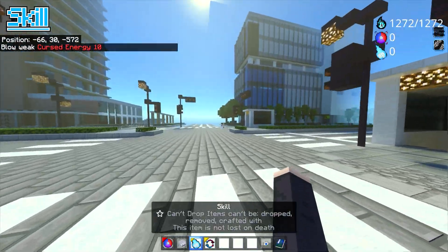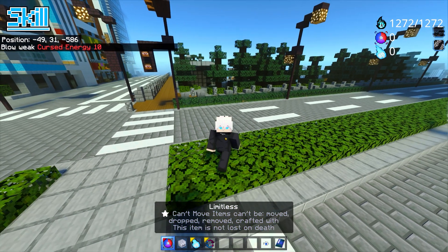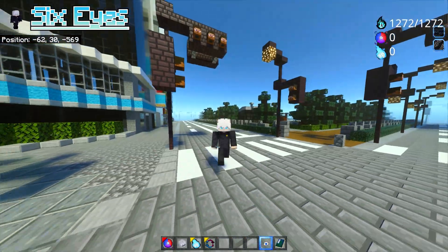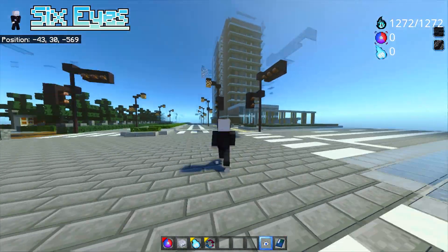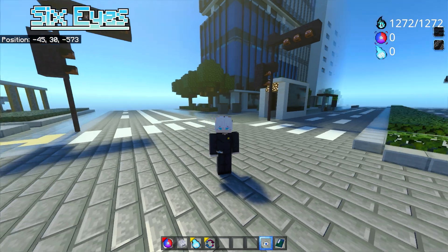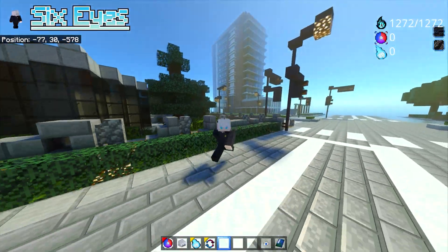So Skill is basically physical attacks, and whatever is in your first hotbar slot uses the actual Jujutsu Shiki. Next are two more items. The first is Six Eyes, which in the anime allows Gojo to see the flow of energy. In the mod so far I don't really see a difference — I'm not sure if they've incorporated the features yet.